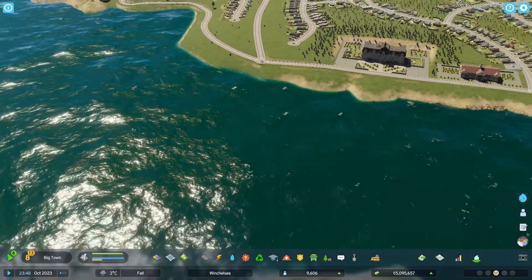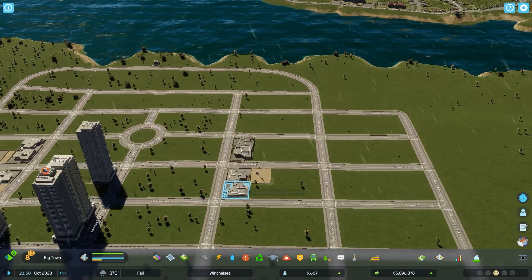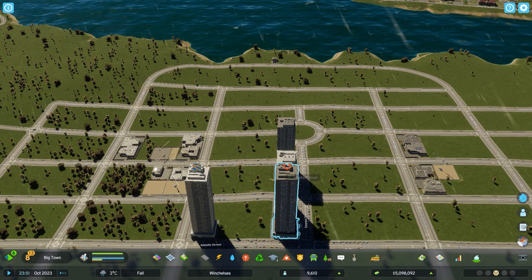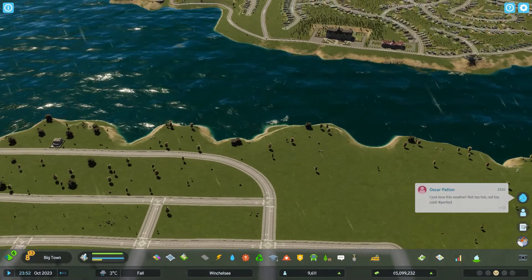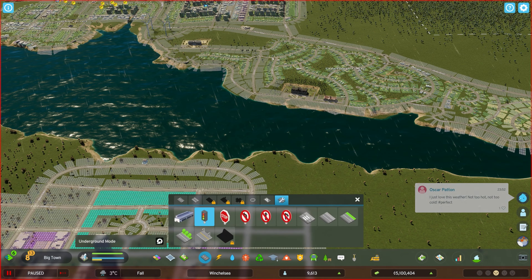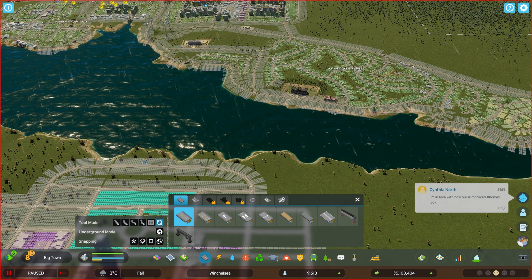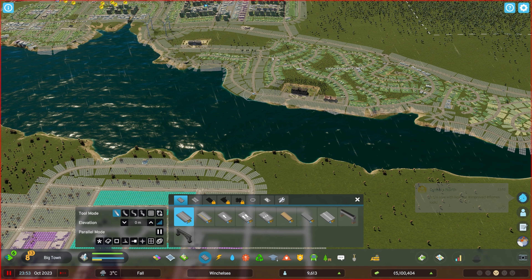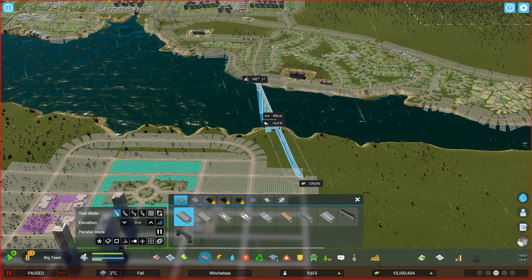Hopefully it will give all of these areas coverage. At first we're going to start getting issues here — so I am going to build a temporary bridge. Let's have a look and see how easy it's going to be to do this and how much it costs. 30 grand — I don't think that's too bad. Let's do it.